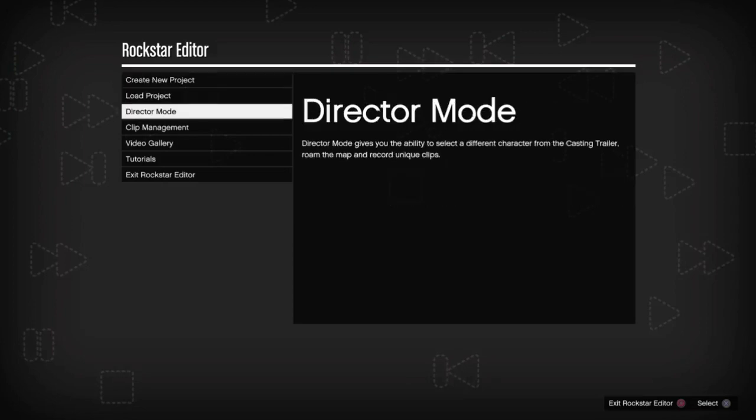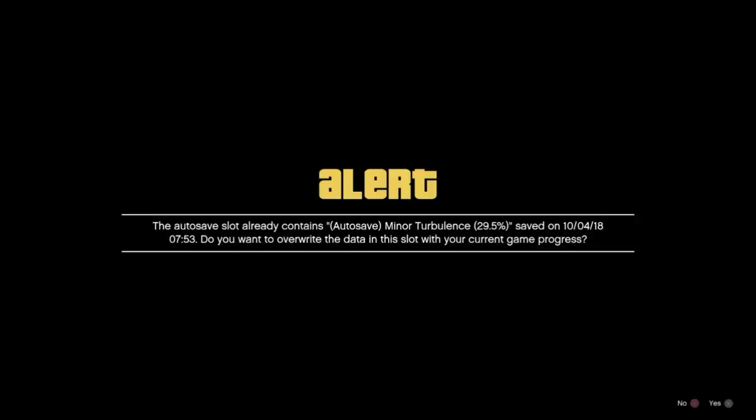What you're going to need for this glitch is one friend in a job, and you're also going to need Director Mode. We're going to enter Director Mode, and at this point you want to have your friend go into a job.